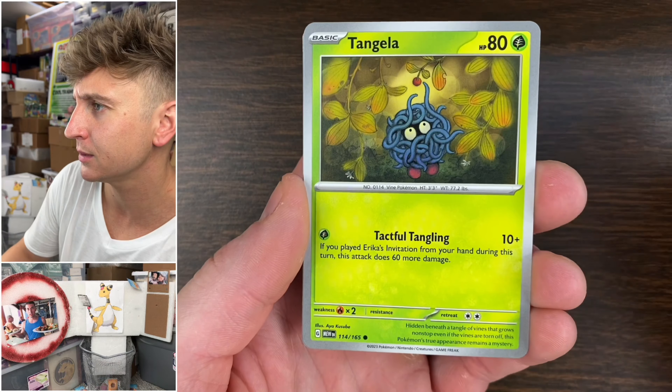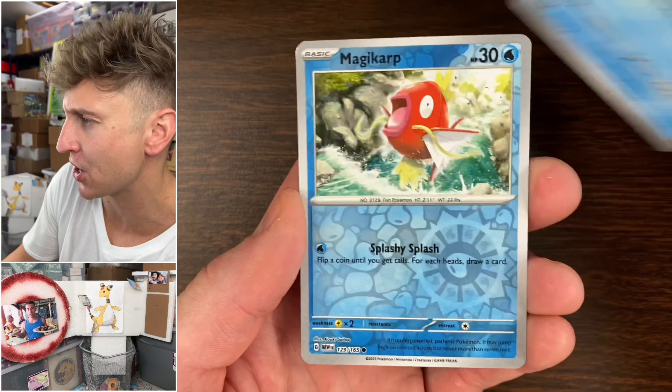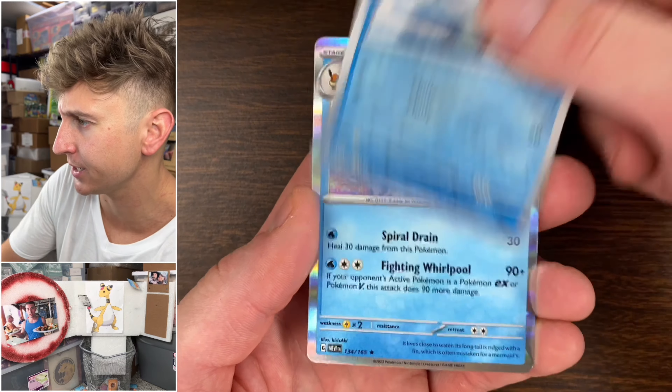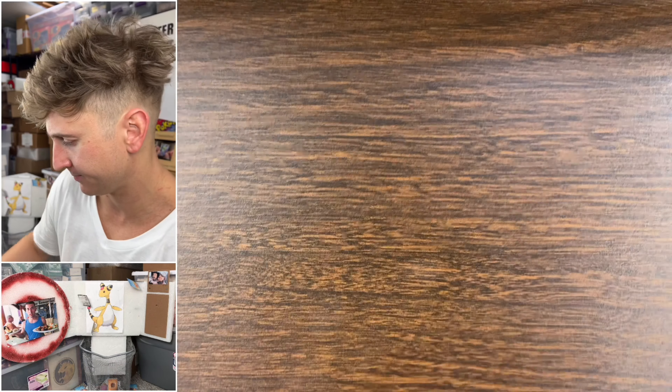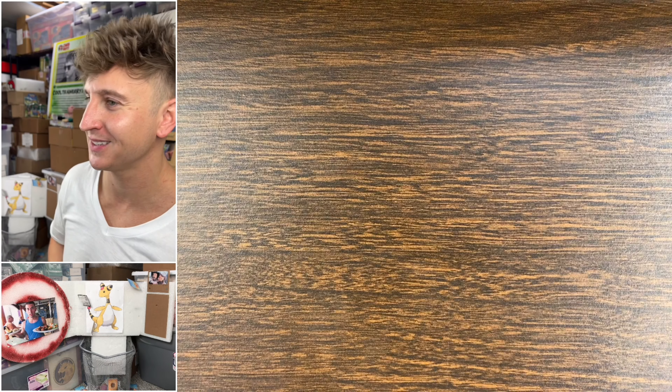Porygon, Koffing, Paras, Electrode, Giovanni's Charisma, Magikarp reverse, Seal, Vaporeon, and a Lightning-type basic energy card. Next pack, we need to start picking up something bigger because it's been pretty pitiful.